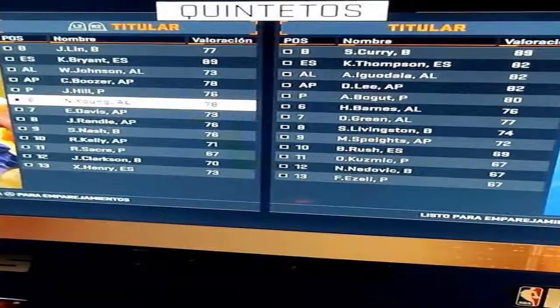Last but not least — ratings for the Lakers and Warriors. Kobe Bryant is at 89, so he's not in the fourth 90 overall spot, which really surprises me. I thought he was definitely a lock for 90 — that's going to cause some controversy. Nick Young and Carlos Boozer are at 78, Jeremy Lin at 77, Steve Nash and Julius Randle at 76, along with Jordan Hill at 76 — who is underrated. Wesley Johnson, Ed Davis, and Xavier Henry are at 73, Ryan Kelly at 71, Jordan Clarkson at 70, and Robert Sacre at 67.